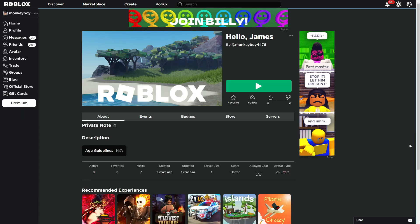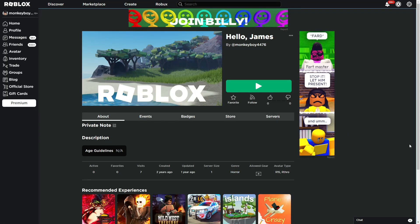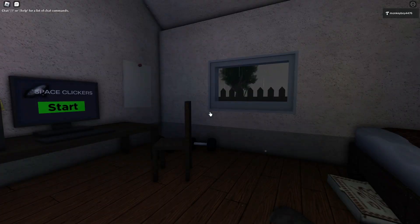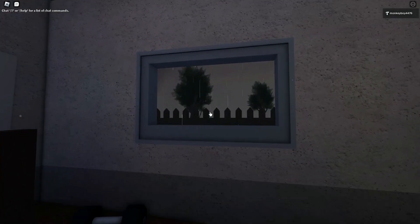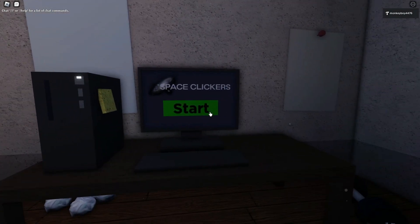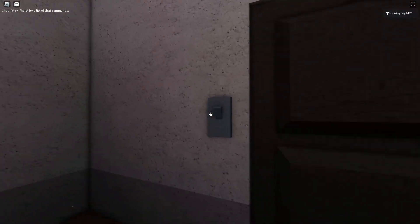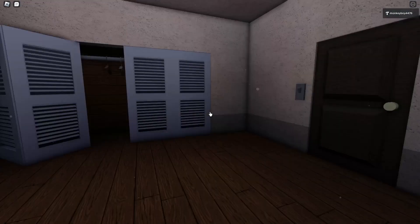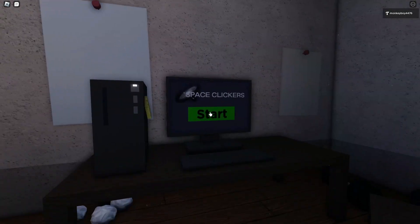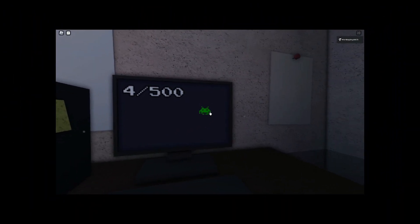The next actual game is called Hello James, and it's a pretty weird one. It's based off my real-life friend — I thought it would be funny to make. Basically the whole premise is you're in this room, you have to keep playing this game, and then you get weird messages from a person. There's some cool stuff in here like the light switch. If you start playing, you just have to keep clicking these little monsters — it's pretty boring actually.